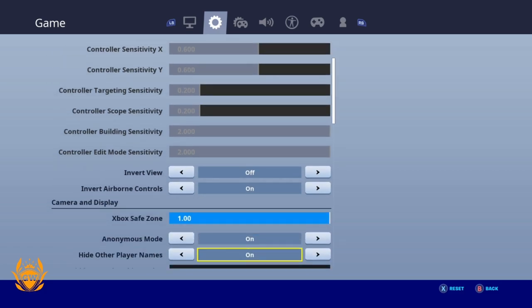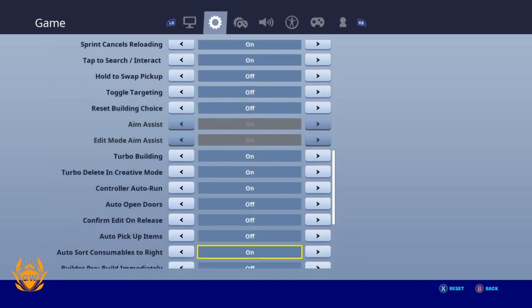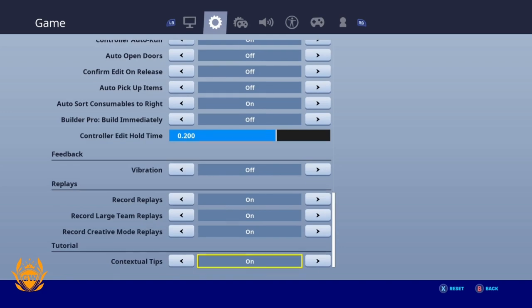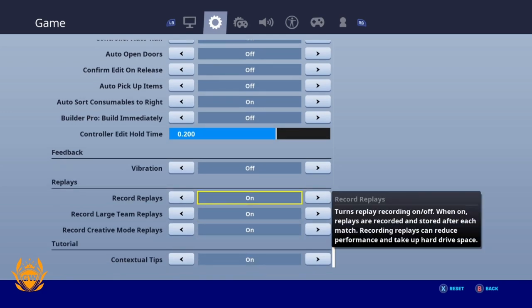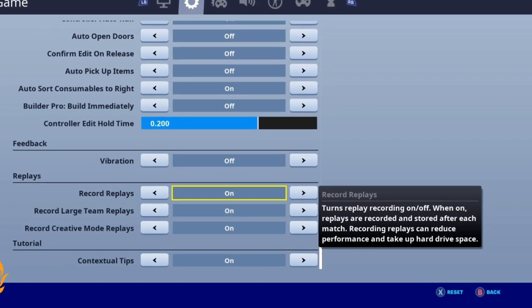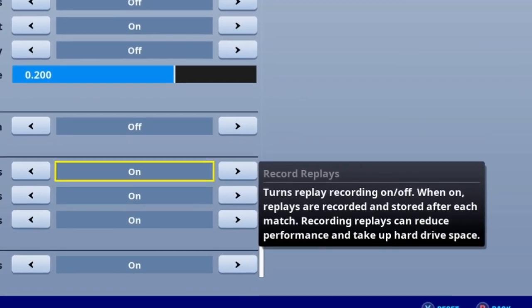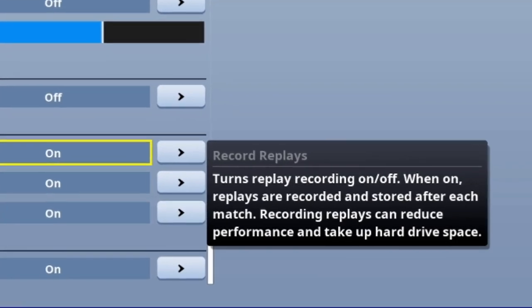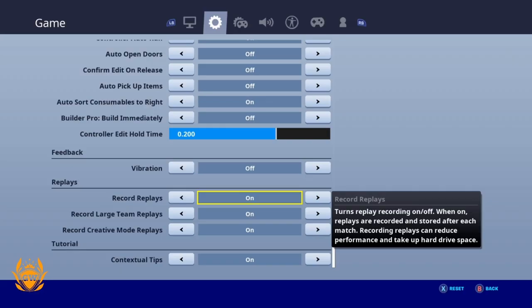Then scroll all the way down to the bottom of the list. Once you get to the very bottom, you'll see Replays — turn all three of these off. It says there: turn replay recording off. When on, replays are recorded and stored after each match. Recording replays can reduce performance and take up hard drive space, so turn this one off.